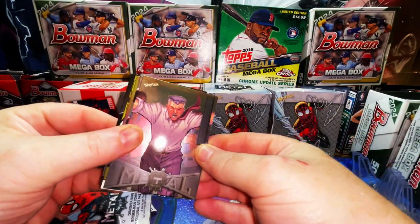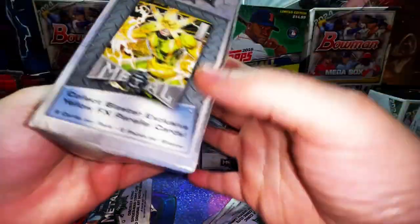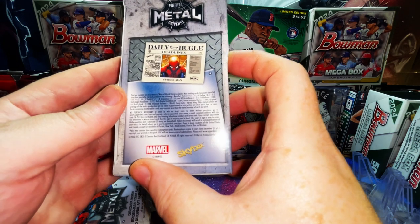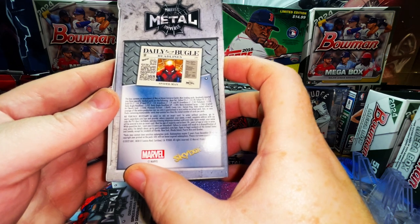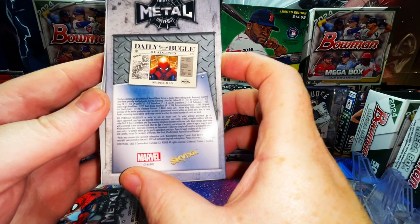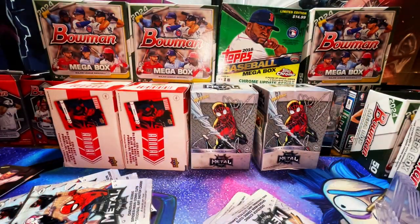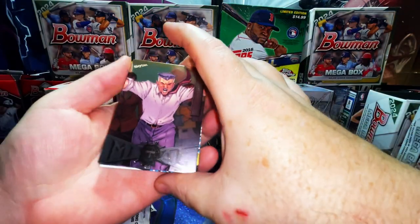We're looking for Daily Bugle Headlines, Daily Bugle Headlines SP, Retro Animated Series, Original Art / Sketch Art — so it's creator sketches on the cards — Platinum Portrait, Comic Cuts, and of course Precious Metal Gems. I think the Precious Metal Gems might only be in hobby boxes, but I could be wrong. Let's get into these — this is different from what we normally do, but we have a lot of comic-oriented subscribers.